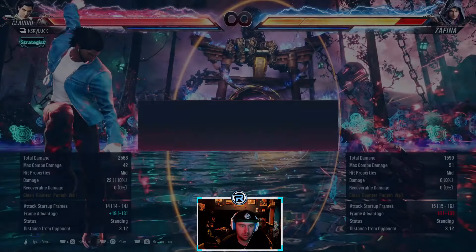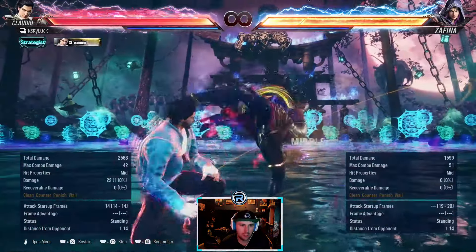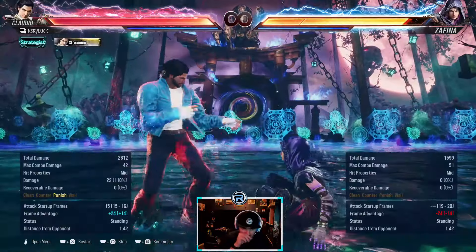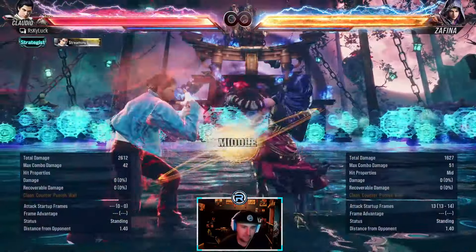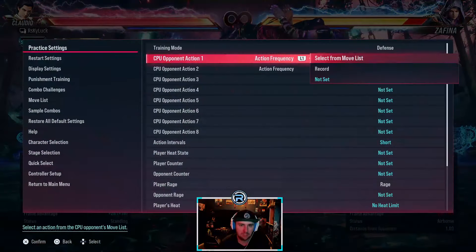Forward 1, 4 — the first hit is mainly used at the wall. Mid-high, wall spot. It's a 13-frame punish as well. Looks like it's a high, mainly used at the wall.